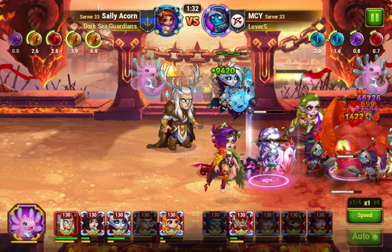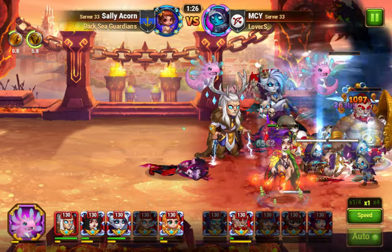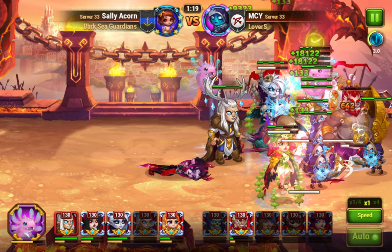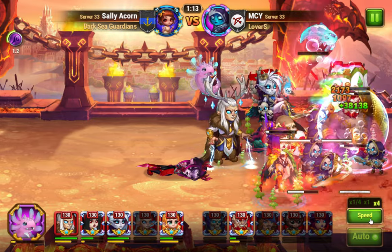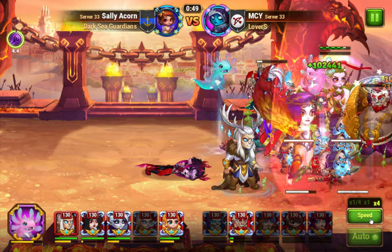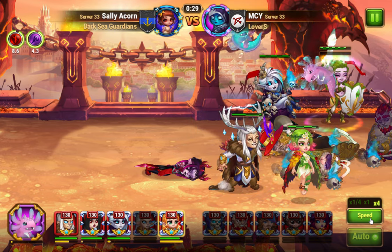Another thing about twins is that they're pretty good versus Iris, because once you move forward your soul will end up behind you. If she summons your soul and then Lars pushes them back, your team will advance and the soul will be behind you where it's not going to take a bunch of damage. This fight actually takes a second, so we'll just speed this up. There you go - that was the fight.